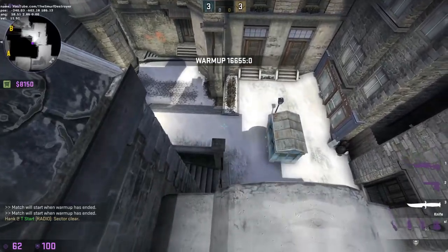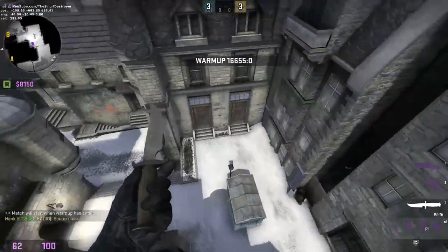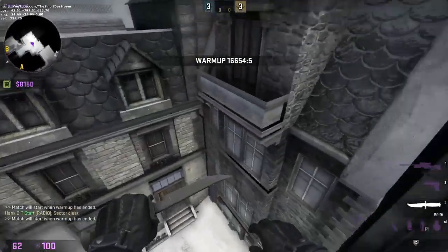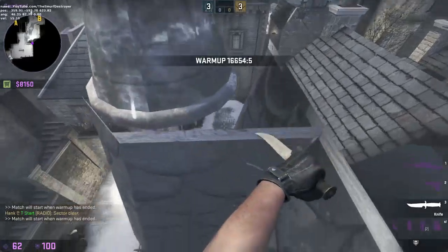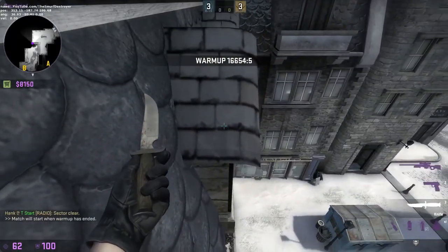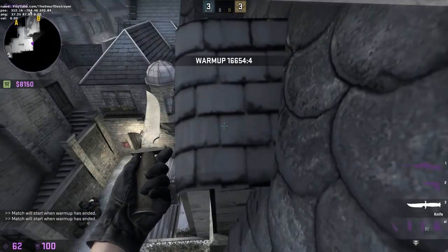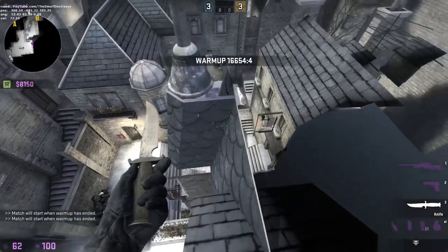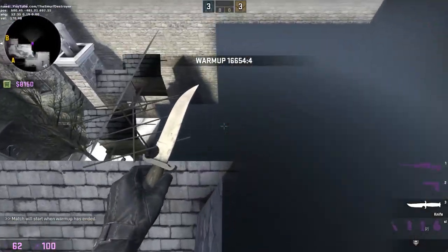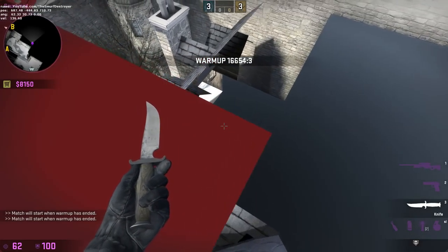Over here, you want to jump on this invisible box, right here, and then just do a straight jump onto this. And then over here, just jump around. If you fall off you can just easily jump up. And then here you want to watch out — you can't jump in this corner, because if you fall down there then you can't get back up.